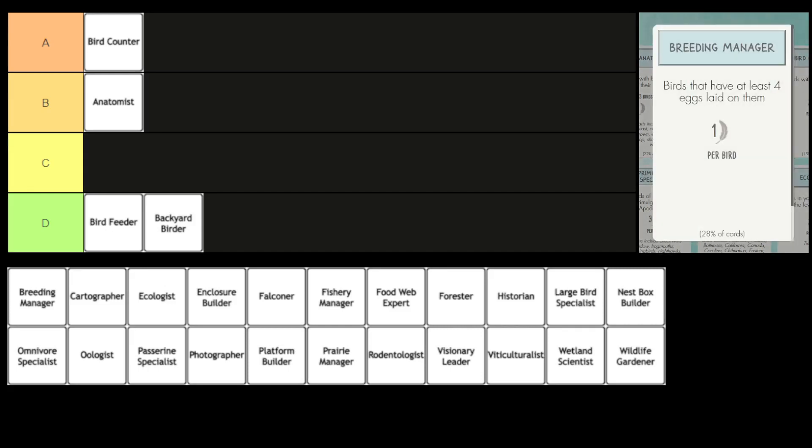Next, we have the Breeding Manager. You score one point for every bird that has at least four eggs laid on them. In some ways it's flexible because you can score one point per bird, but definitely not as good as the Bird Counter. I'm thinking either C or D. What do you think, Flan? I'd put this in C tier.